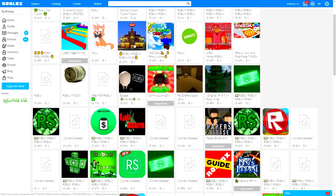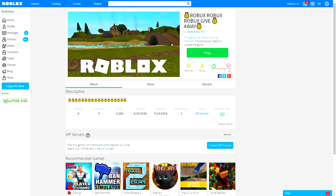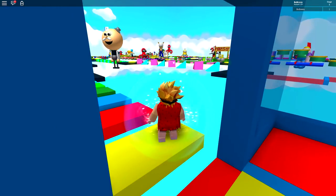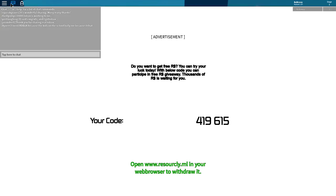So we have another one here which has the McDonald's logo on it. McDonald's, don't sue me. I don't know why it has the McDonald's logo, but apparently it's going to give Robux away, so of course I'm going to be there. And guys, this is literally just an obby that they've stolen off someone else. And wait — 'You can try your luck today with the below code. You can participate in a free Robux giveaway. Thousands of Robux is waiting for you.' See this little scam down here: 'Open resource.ly.ml in your browser to withdraw it.' If you click this, you'll go to the website and they will take your password.